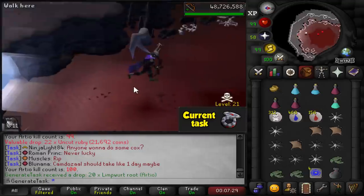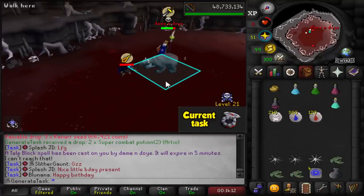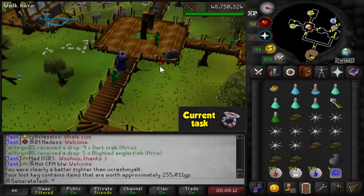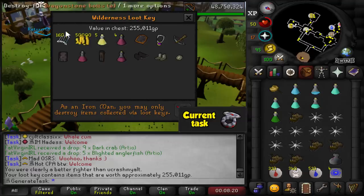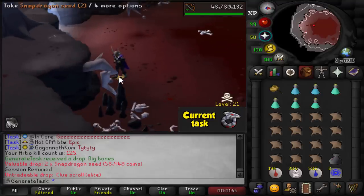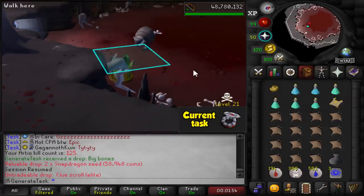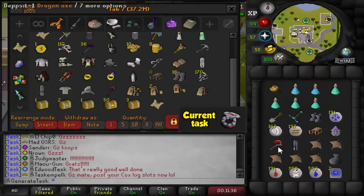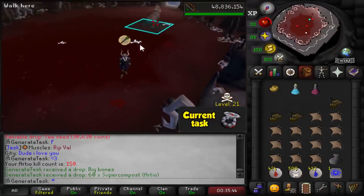100 kills into the grind already. We've been attacked a few more times but PKers are not great here. We'll just escape every single time we get attacked. I said I'm not gonna die a single time on this grind — I should not have said that. Got attacked by someone's alt to secure the world. I killed the alt and it's apparently worth 255k so we're gonna destroy that. He had 160 Dragonstone bolts on an alt account made just to rag — fair enough.